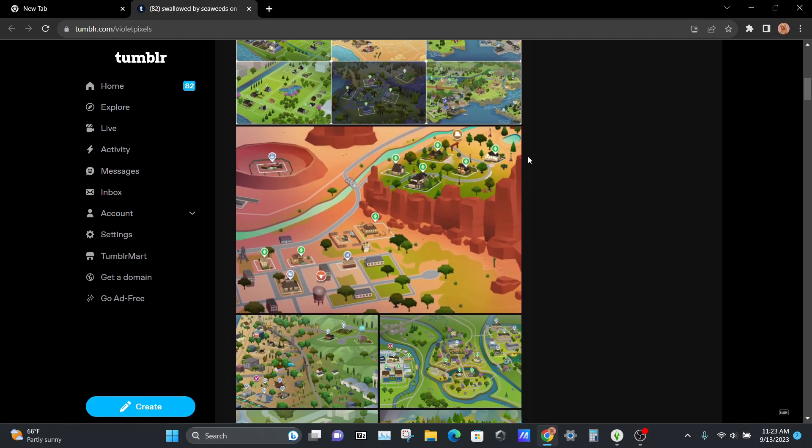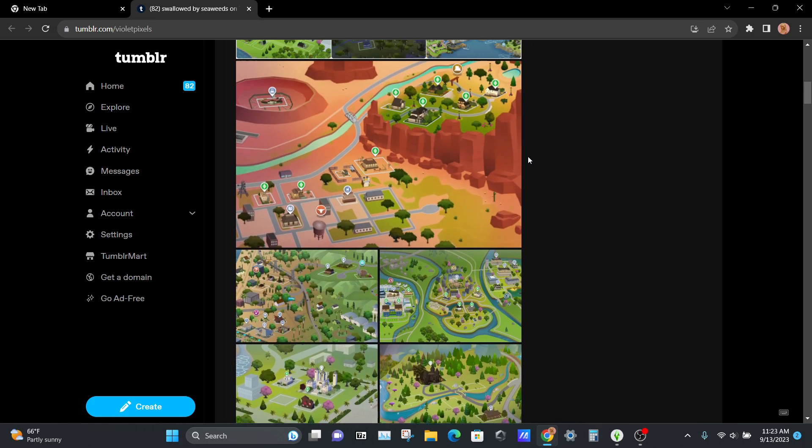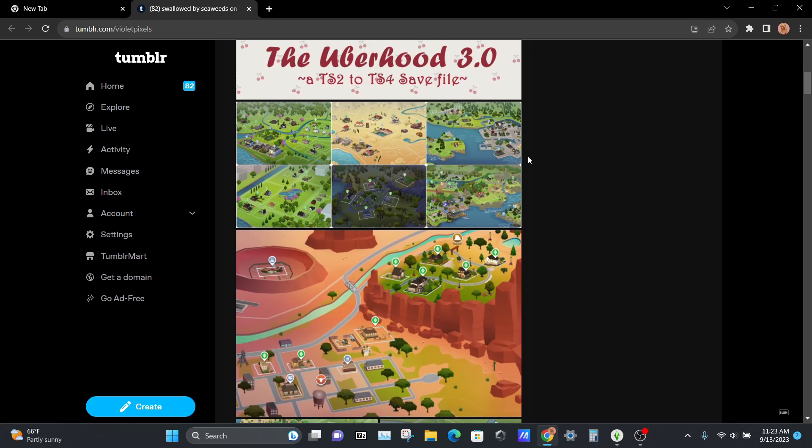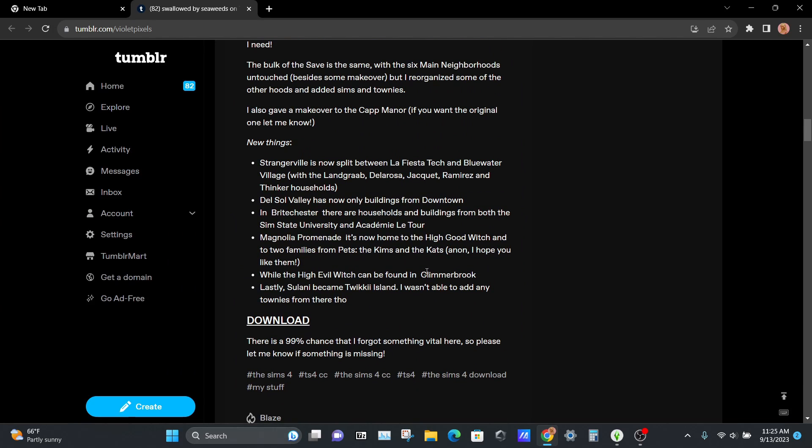These are the worlds that have been updated in the save file. As you can see, there are a lot of worlds — not all of them have been done but the majority of them have. The worlds that have been updated are filled with townies from the Sims 2. If you want to read a little bit about the save file, you can do so on this post, and if you want to download it, you just click here and grab it from this Sims file share website.